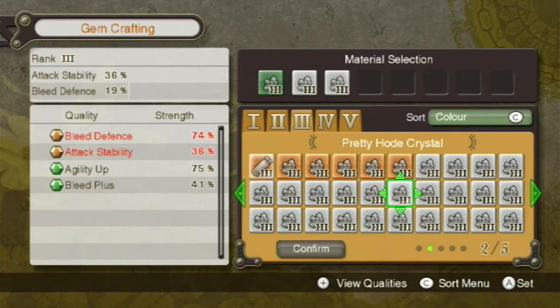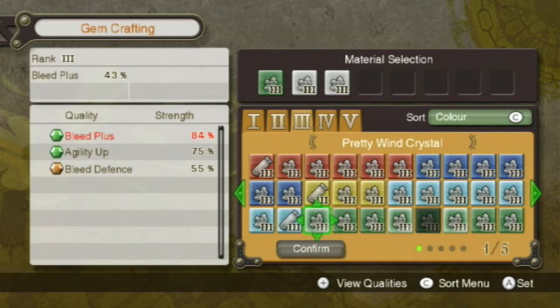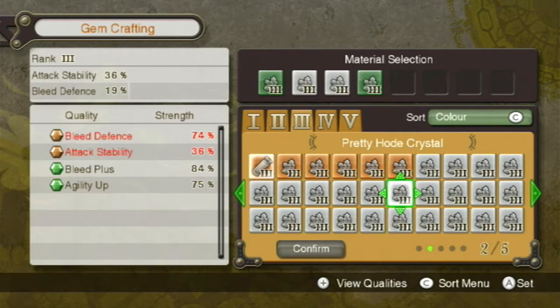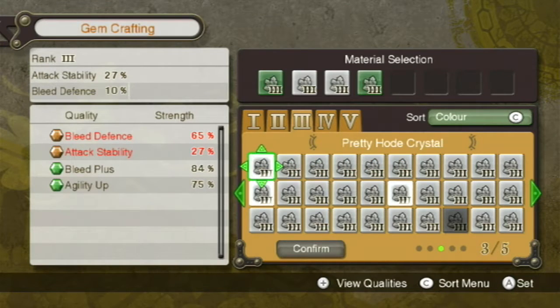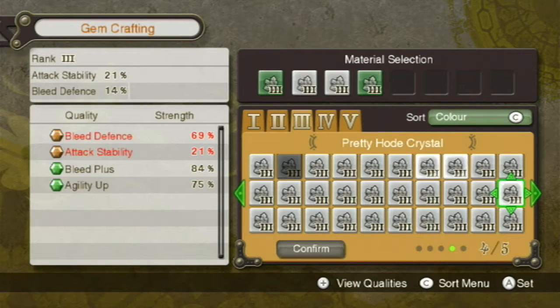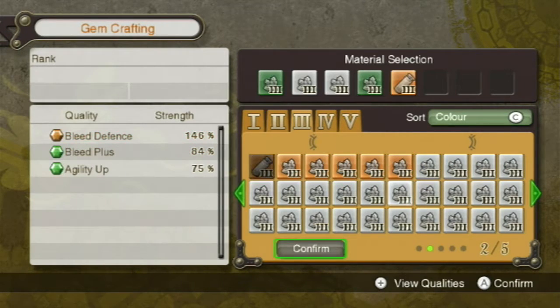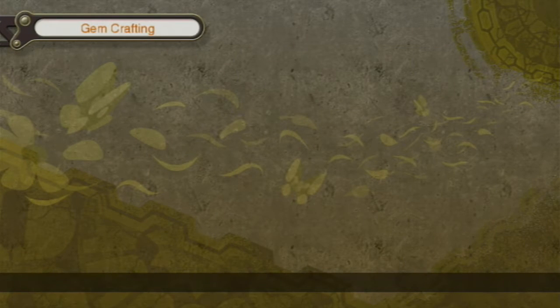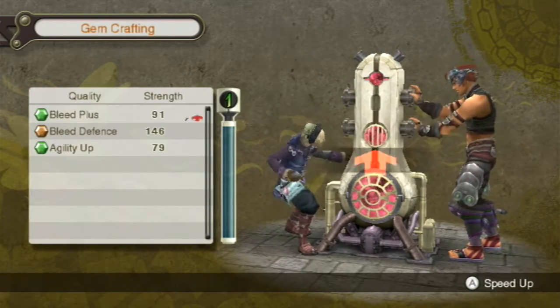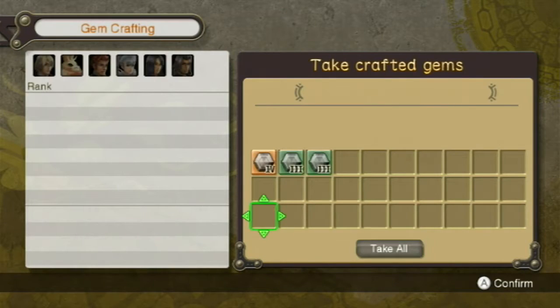Everything seems to be this bleed defense that I don't care about. I can add it in but it's not gonna be my favorite thing. Hoping for more agility — looks like that is it for agility, so I need to go with it. All right, we'll level up bleed defense there. One of the things you can do — as long as you have two crystals of the same thing, even if they don't get up to 100, you can use that and try to get the agility up that way. Unfortunately this is it for me for agility up and I just kind of want one more gem. So as long as I can get that up to 100 I'll be happy.